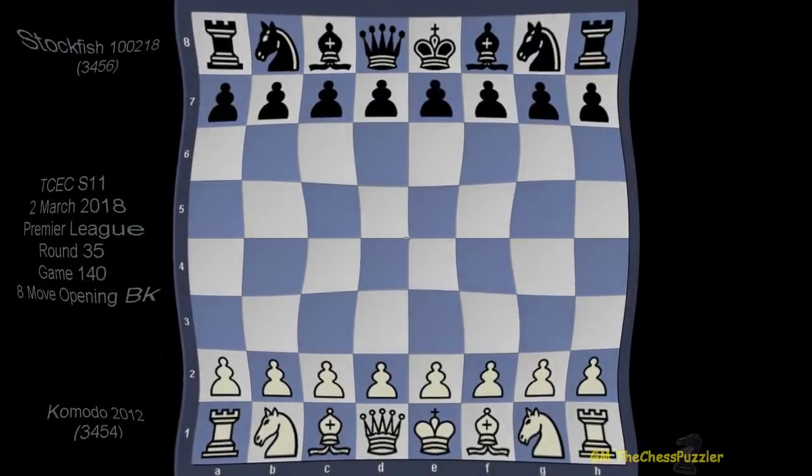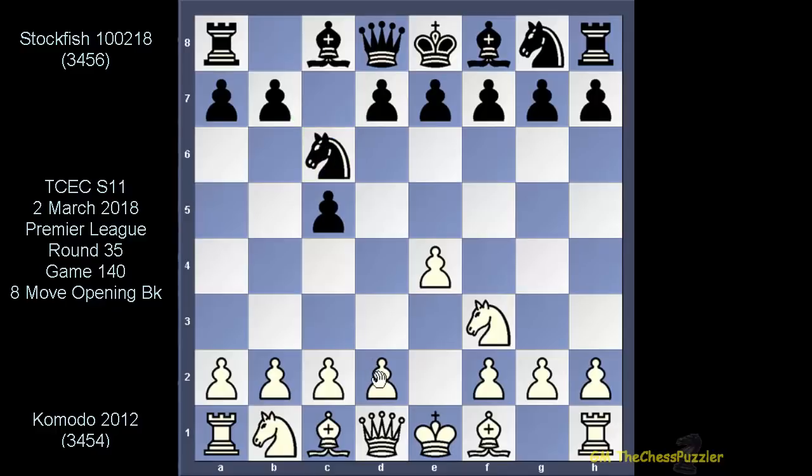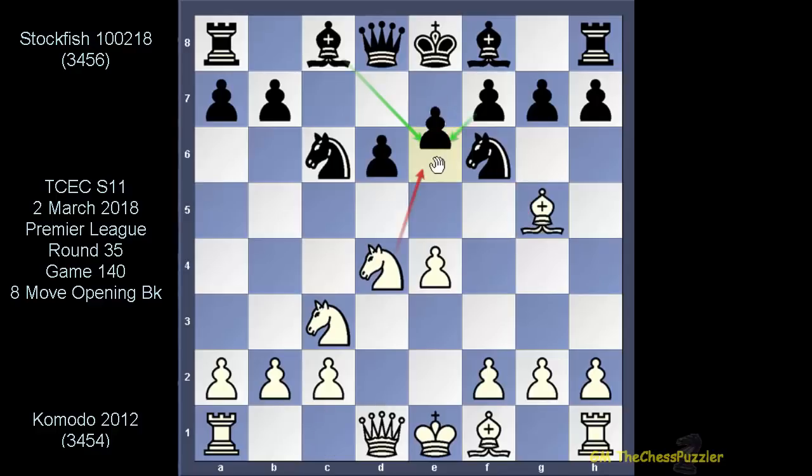Let's come out of the opening first. e4, c5, and when the knights came out, d4 takes, takes, Nf6, Nc3 and now d6, Bg5, e6, Qd2 and now a6. What you see on the board right now is the Richter-Rauzer, the variation of the Sicilian.